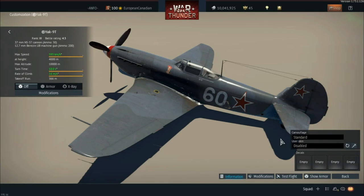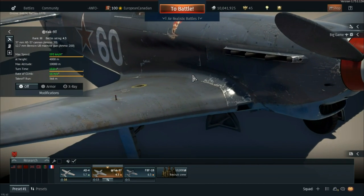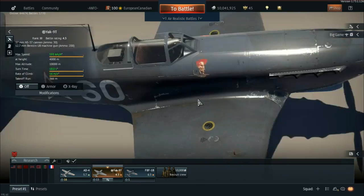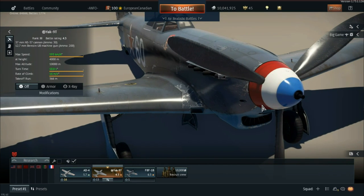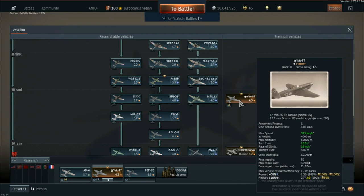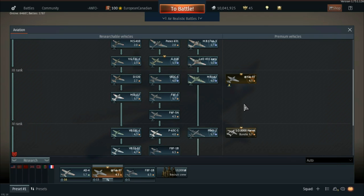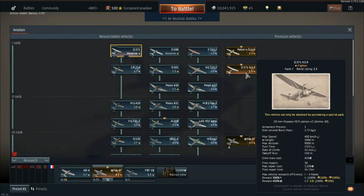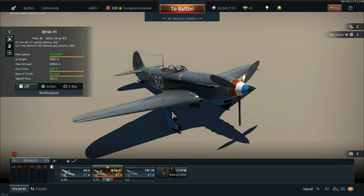Looking at the customization, unfortunately this machine doesn't get a different camouflage, but the one it does have has some really nice features — a little head in high definition, the number 60 with Russian stars, and the wonderful Free French colors on the nose. It sits right here in the tech tree. Hopefully a lot of people pick this up because I think it'll be very useful if you want to grind out some of the French tech tree — pretty much up to rank 4. If you don't want to drop money on the D.371 or the Narval, I think this is a good pickup to grind out the tree.